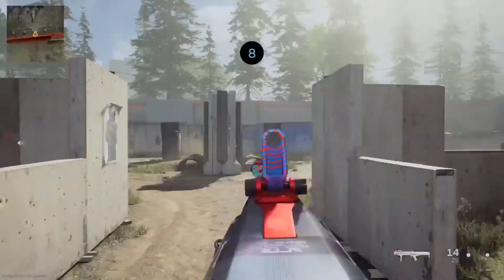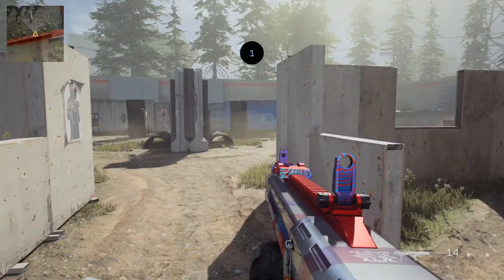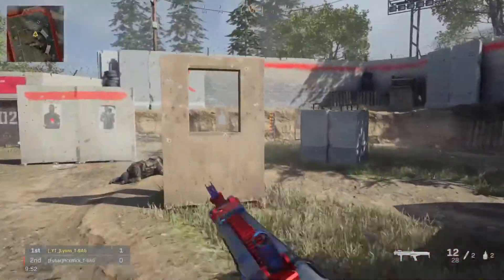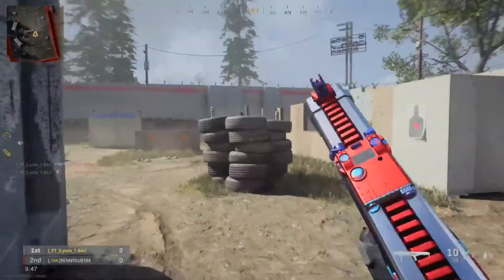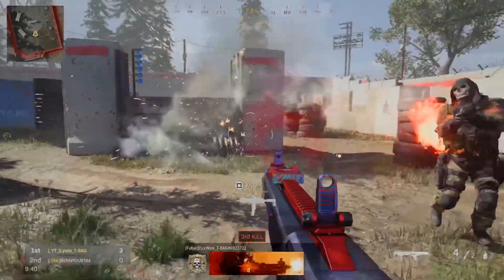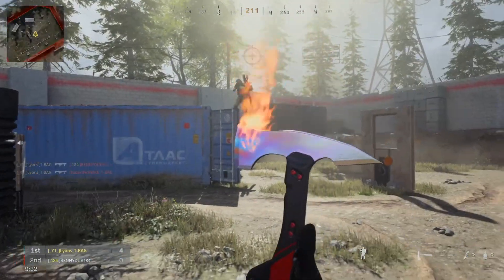Here we go, this is the gun. I'm sticking the Damascus camo on it — looks quite nice actually. Let's just have a look at the effects, I don't want to waste too much time. And then here's the flame axe, which is actually nice.